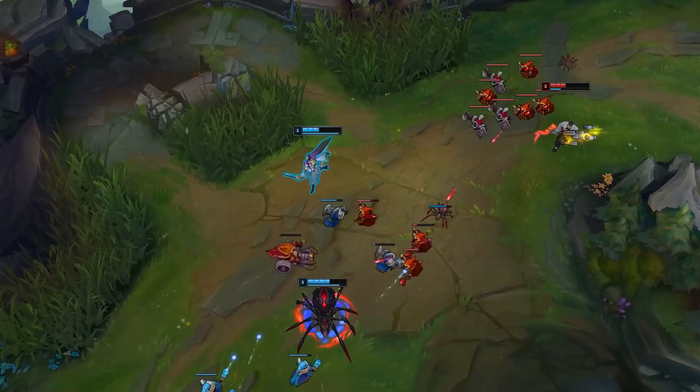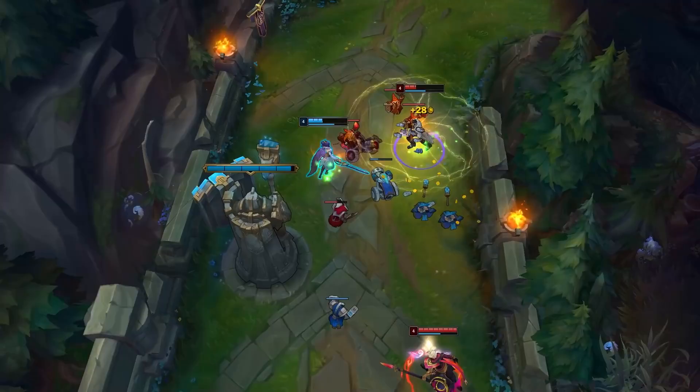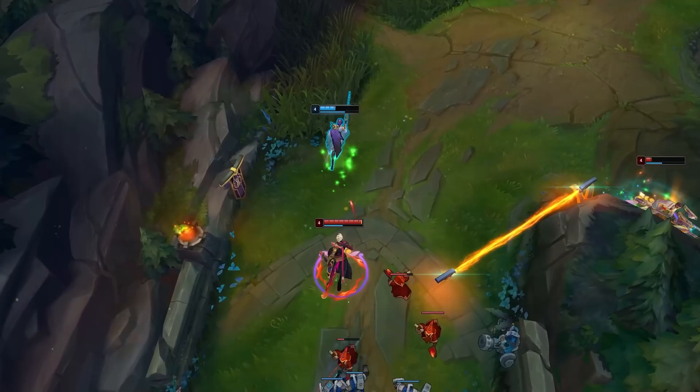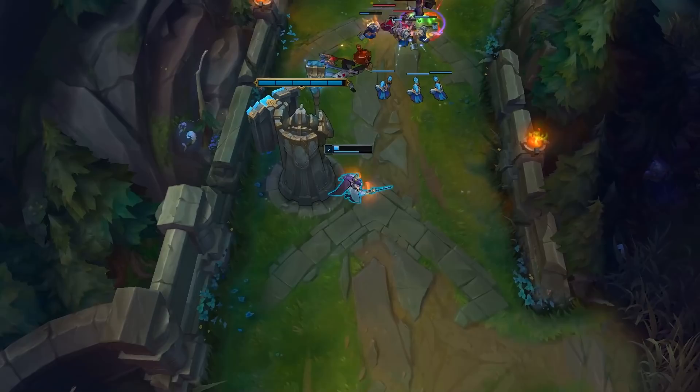Fiora's Q is her bread and butter ability — a lunge that does damage to the nearest champion, prioritizing enemies. This ability can be used on wards and towers, and if you hit a target the cooldown is cut in half. So if you're chasing an enemy through the jungle or a minion wave, use your Q on those creeps to gain distance and cut the cooldown. Be aware that Q prioritizes champions, so using it under an enemy tower could accidentally hit your laner, drawing tower aggro and potentially getting you killed.